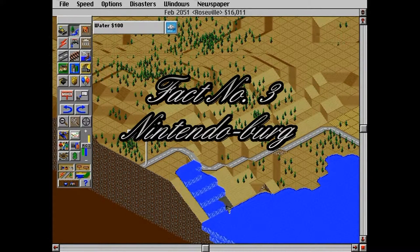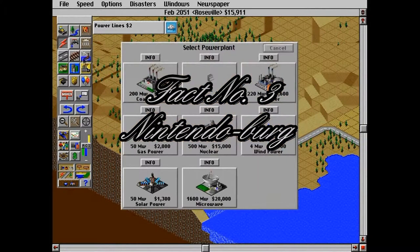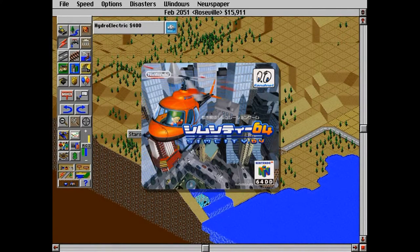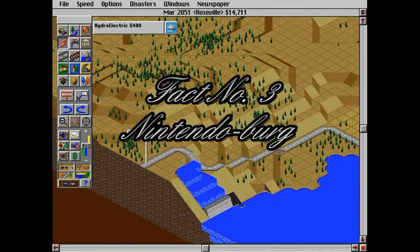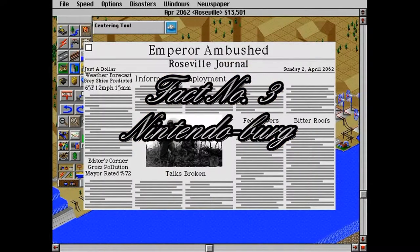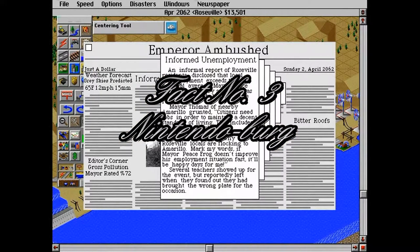The N64DD version was actually called SimCity 64. If you look at a picture of its box art, you'll kind of understand. It actually added a lot of valuable features that wouldn't be seen until SimCity 4 in 2003 — just three years after the release of SimCity 64 and four years after SimCity 3000, if I remember correctly.